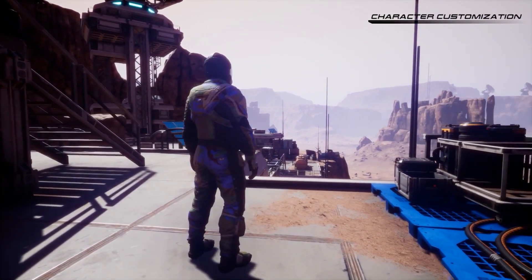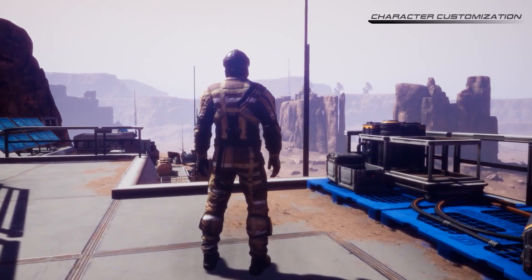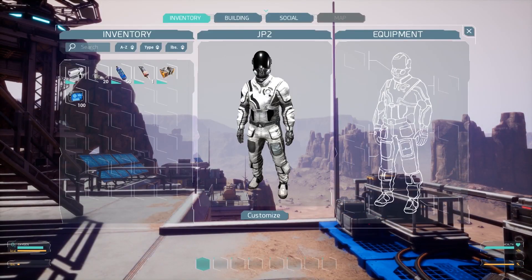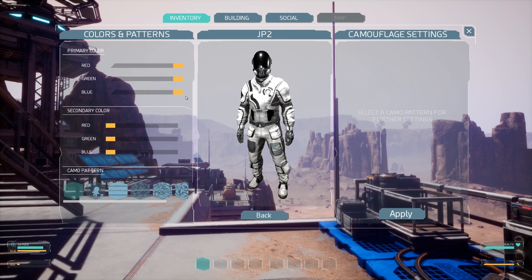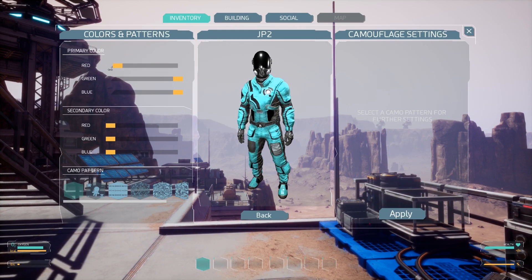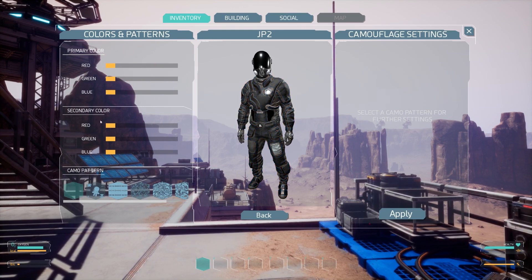Mars Customization. Character customization in Mars is a highly anticipated and well-received feature. You can quickly access it by pressing the customize button in your inventory menu. With our entirely open and free system, players will be able to create, choose and apply a variety of different colors and patterns to their character.